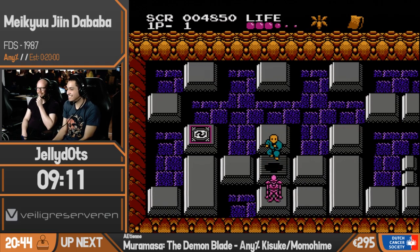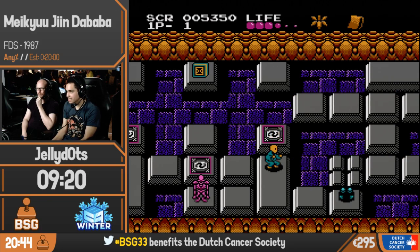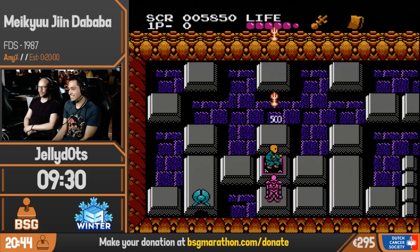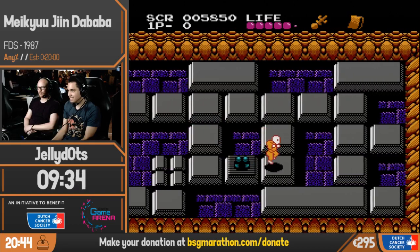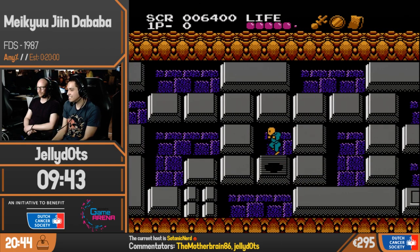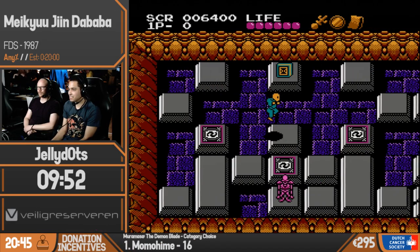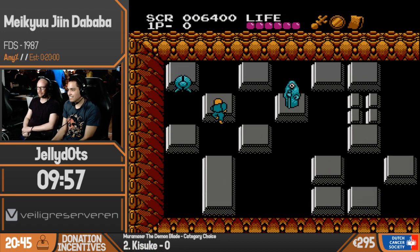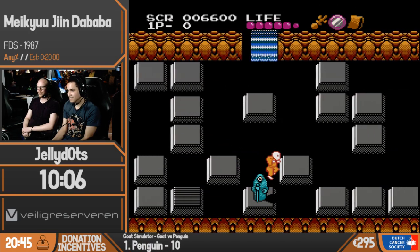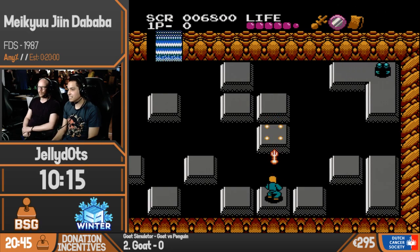I didn't kill the wizard, which means the book doesn't appear yet. Oh, there it is. We're not gonna grab the book yet. A little too early there. The fireball doesn't want to stay. There we go. That's actually important — it's not an optional thing. Because we get a mirror there, which is necessary to actually beat this world. The game's fair like that. We need to do another hidden tile jump. There we go.